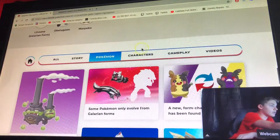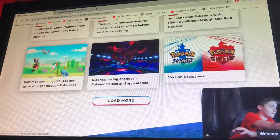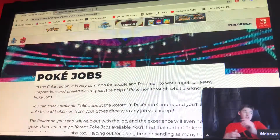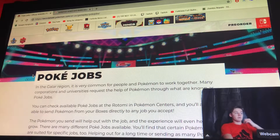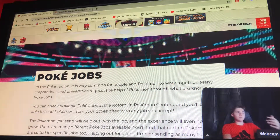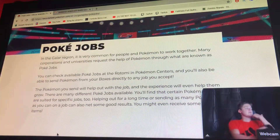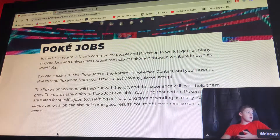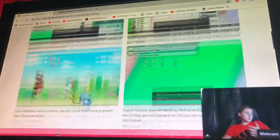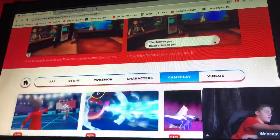Let's go into some gameplay features. Pokemon can complete jobs and grow stronger through Poke Jobs. In the Galar region it's very common for people and Pokemon to work together — many corporations and universities request the help of Pokemon through Poke Jobs. You can check available Poke Jobs at the Rotomi in Pokemon Centers and send Pokemon directly from your boxes to any job you accept, and they will receive experience points from doing that.